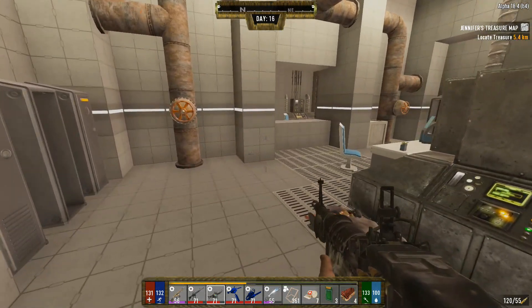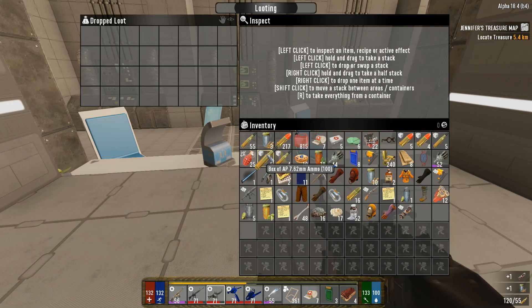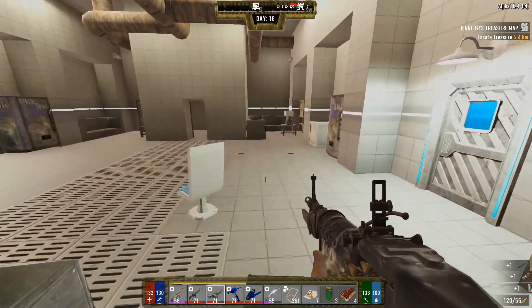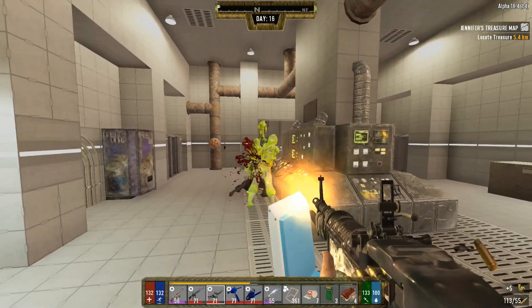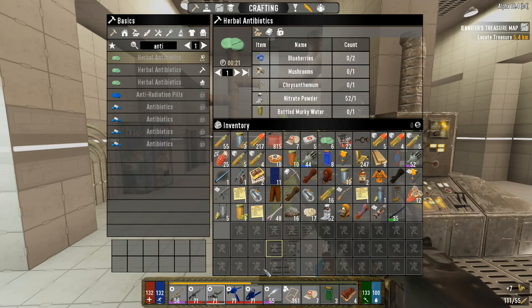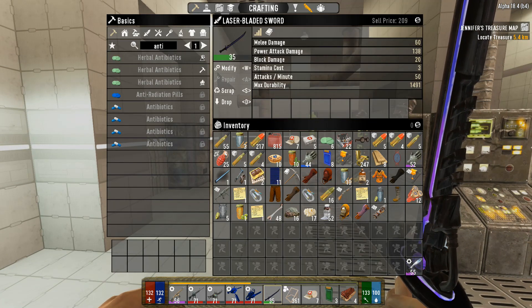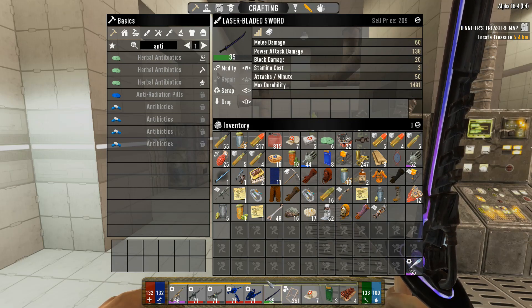Like I said, I'm trying to farm them trying to get red keycards and so far no such luck. Oh, there we go - we got a laser sword! We can actually play with that a little bit here. These black really tough ones are absolutely a nightmare to kill. Let me show you the stats on it real quick - it's 60 and 138 versus the current one being 28 and 51, so it is an absolute hell of a difference.